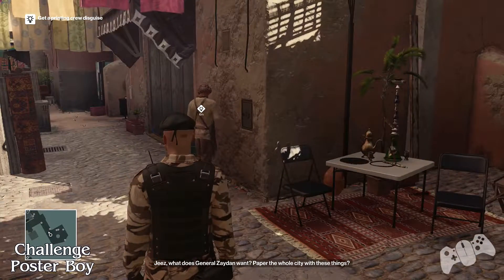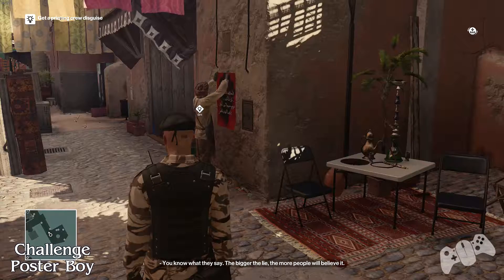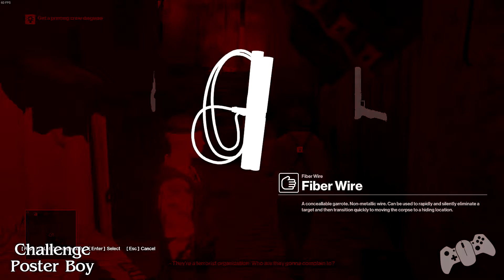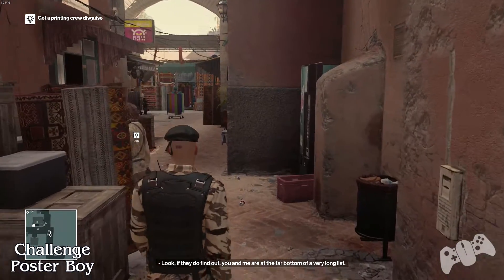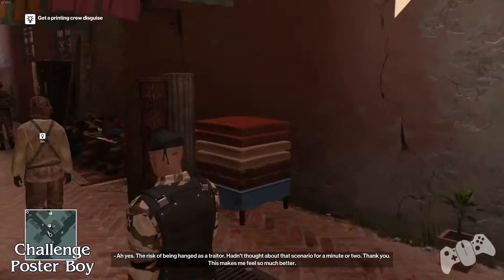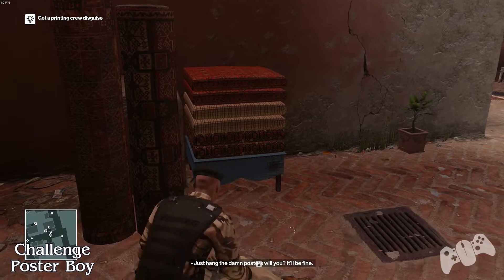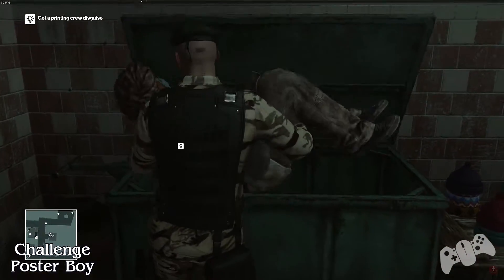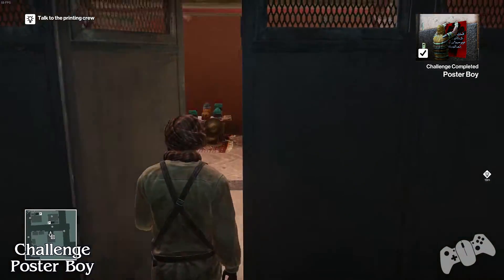What does General Zayden want? To paper the whole city with these things? Yeah, you know what they say — the bigger the lie... So pretty much all you need to do is follow the instructions on the screen. Once he's in a safe area to subdue him, quickly do so. In this area here, if you do subdue him, do it quite quickly because that guard will turn around as well. There we go — Poster Boy.